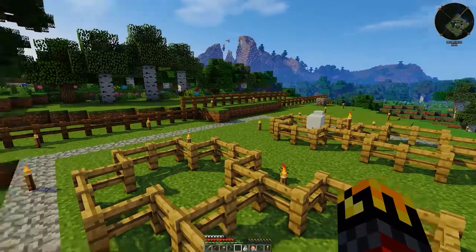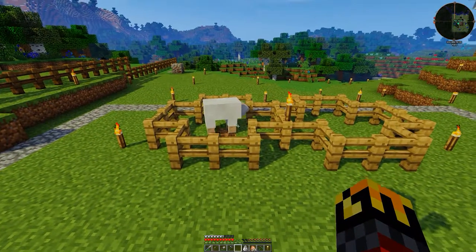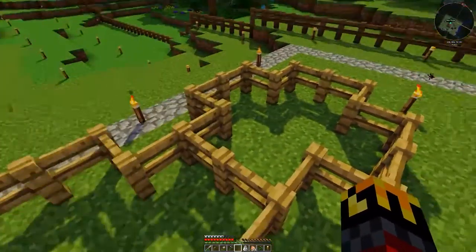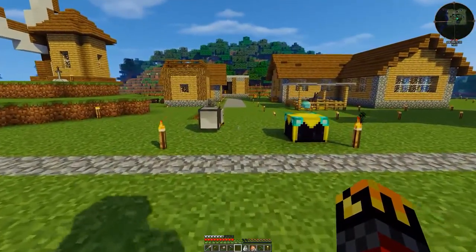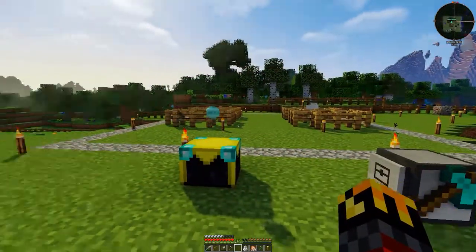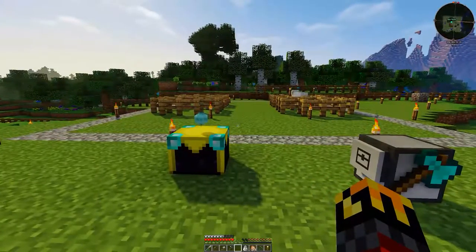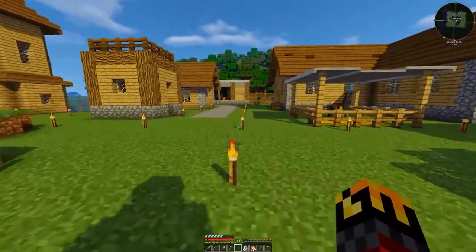So I'm making a barn over here, and in the process I'm going to make a sheep wool farm — basically a way to infinitely generate wool. There's going to be four sheep per section and a turtle in the center. And that's where we get to today: I'm sick and tired of cutting down trees manually.